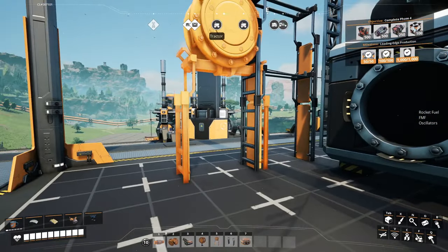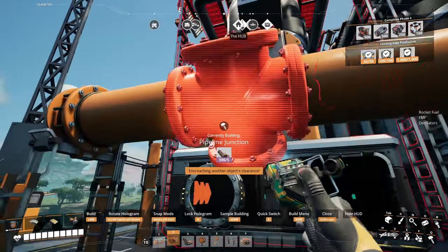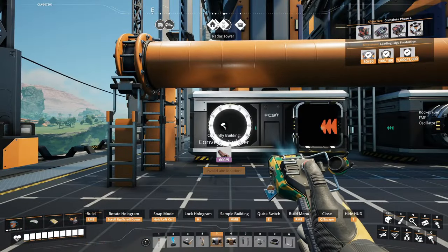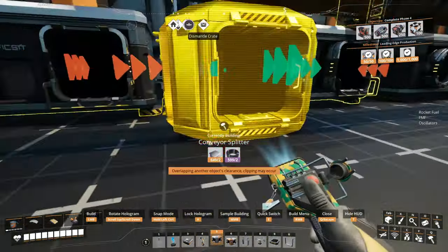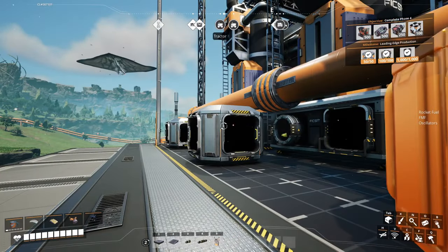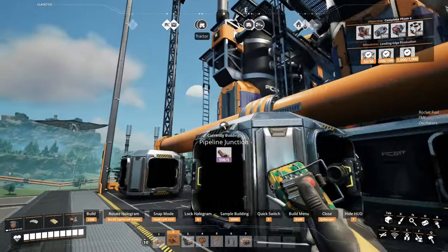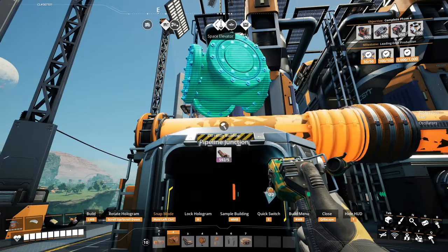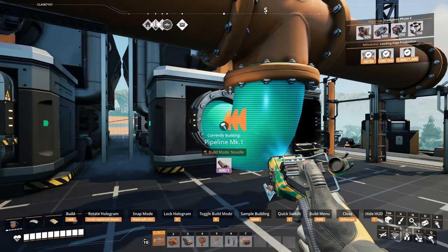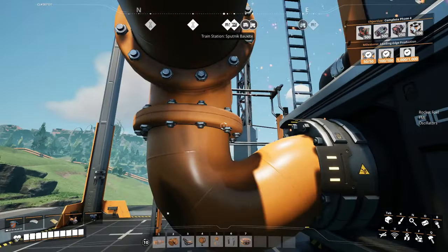The nice thing is, unlike the coal generator blueprint, this one we can just connect up nicely having a vertical. Our verticals don't snap, so what we do is place a splitter right behind the fluid input — which feels crazy, but it works. Then we can grab our pipeline junction, and when we hold control, it snaps magically to where the splitter is. I love this trick — I can't believe it took me that long to find it. Normally you don't connect splitters to pipelines, but it works.